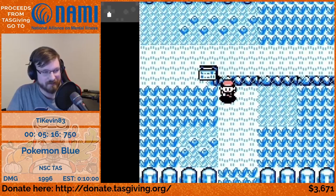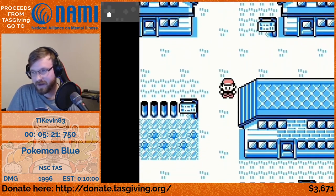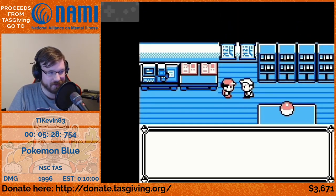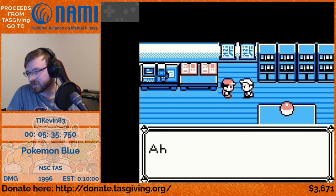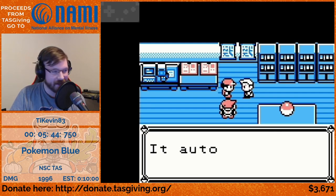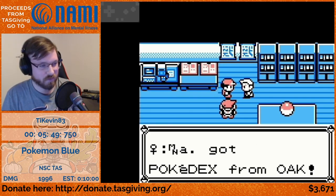You can see us taking some extra 'YOLO grass' on the way down. Usually RTA speedrunners avoid all that grass to prevent encounters, but in a TAS we can walk through all of it and intentionally not get any encounters. And there we go — Parcel delivered.